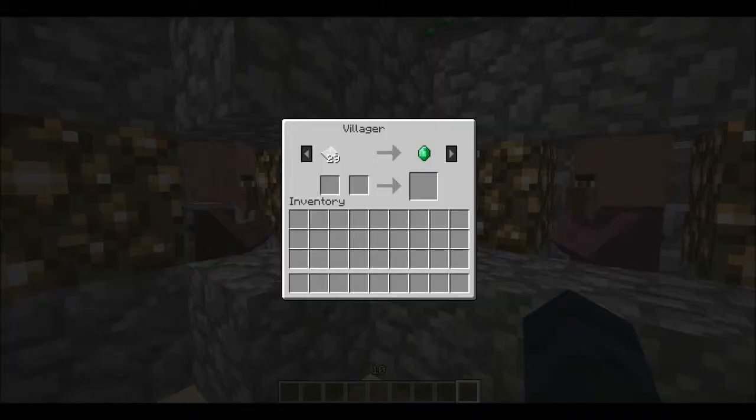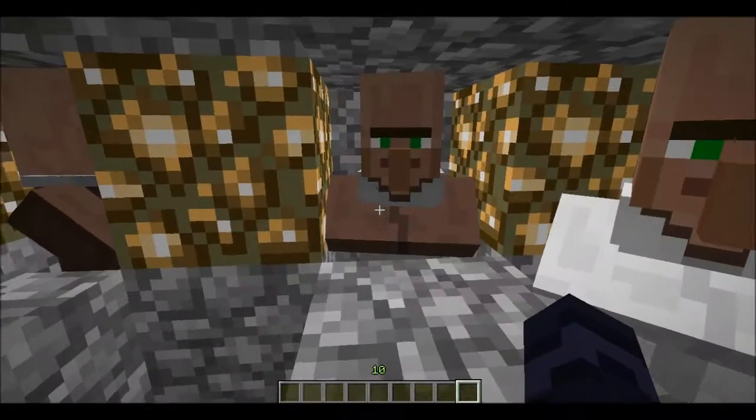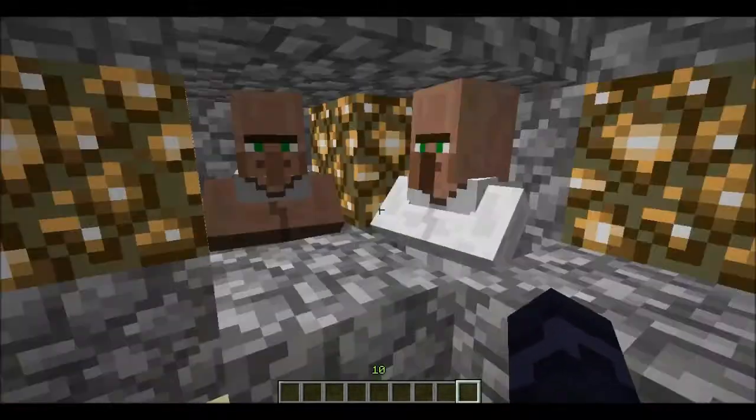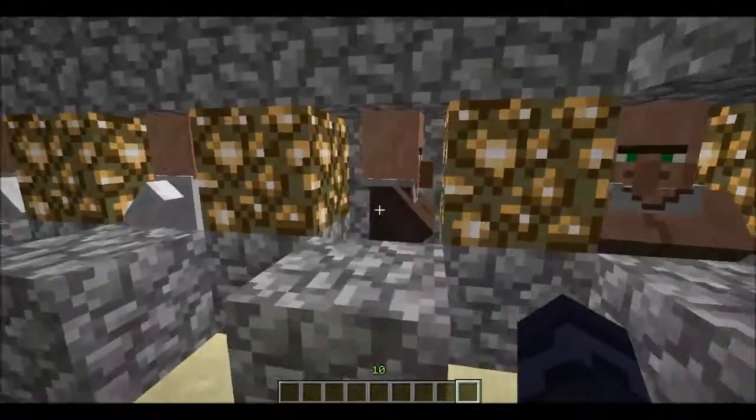But anyways, trading with villagers. As you can see, they take an input and give you an output. So this guy wants coal for emeralds — he's a butcher, I guess butchers like coal.